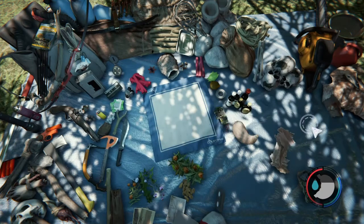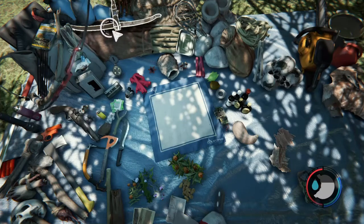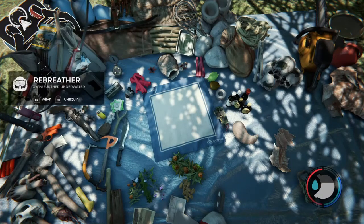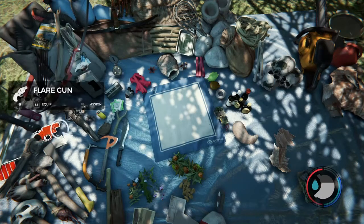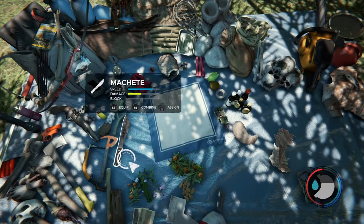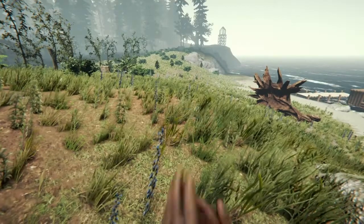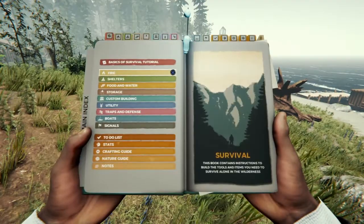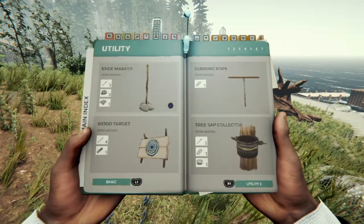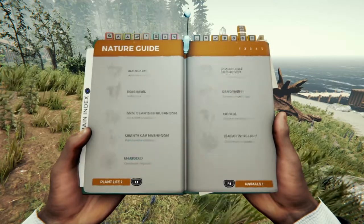Since the last video we went and got the chainsaw, the modern bow, the crossbow, the rebreather. I think we already had the pistol. We got the flashlight, we got the machete, and I think that's it. If not, refer back to the last video. We are going to go for the additional blueprints that you can get here.